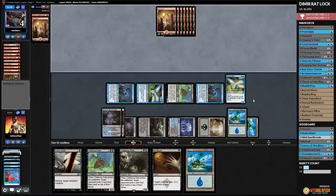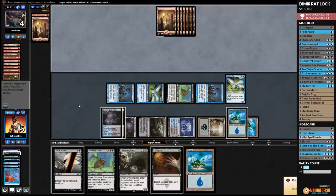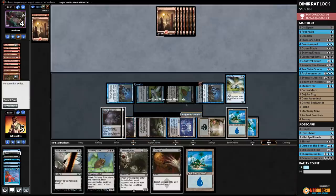We actually Ratlocked someone! Not only do we beat Burn, we actually Ratlocked Burn — pretty sweet. That's the Ratlocked: we did the actual locking with the rats. We had a nice little conversation with our opponent in the chat before the concession. Opponent scoops it up. Our opponent, very friendly even in the flood out — shout out to Marvables for being a pretty cool opponent. We're one step closer to a winning rat record.